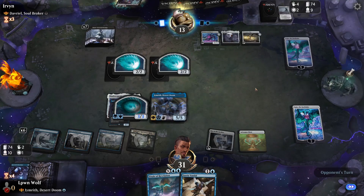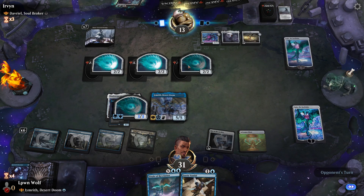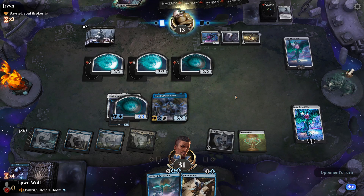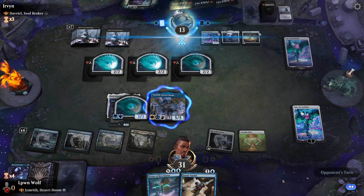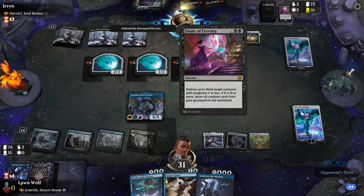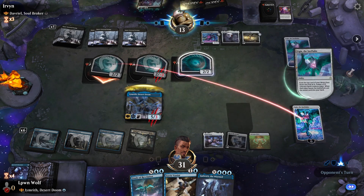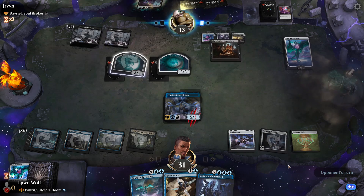Finale of Eternity — they only targeted... okay, that deals with the Ugin. This Ugin is proving kind of annoying. Black Market Connections, wowsers. We missed a land drop. Let's give Imrith six power and try to finish Ugin off since he's just giving them so much value.